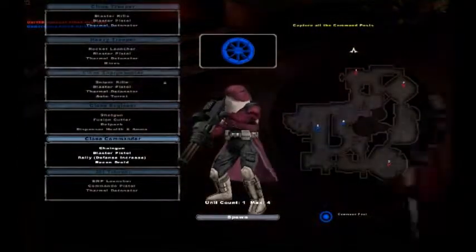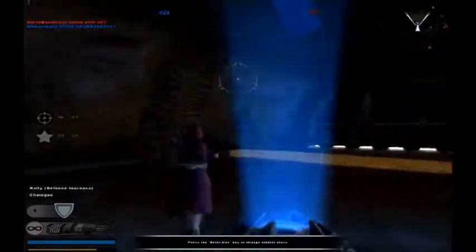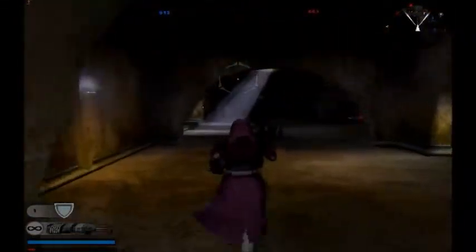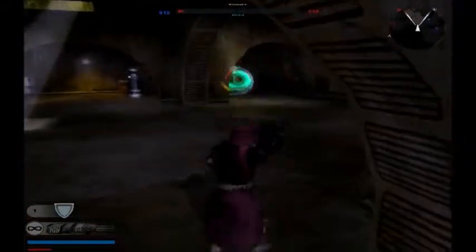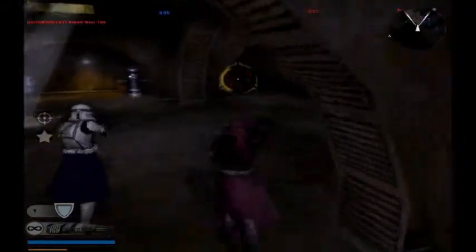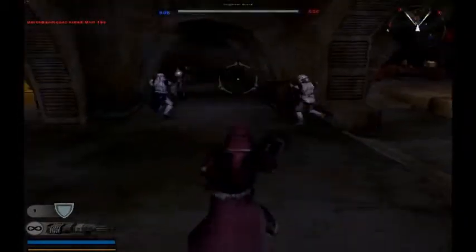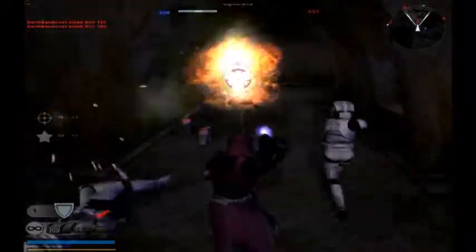That also leads me to believe the ground phase will be a playable offline game mode at some point - I can't prove that right now but I believe there's a chance. Capturing and controlling most of the command posts on the ground phase earns your team reinforcements, represented by tickets on your team's progress bar. Once you have enough, you win the ground phase, become attackers, and get a shot at invading the enemy capital ship.